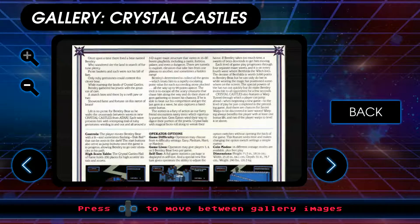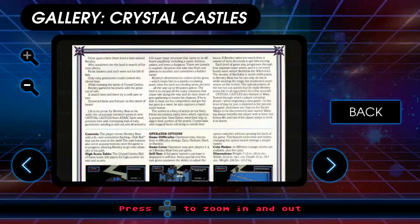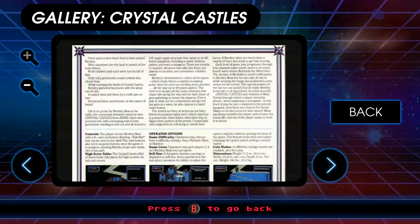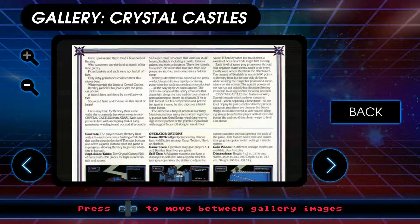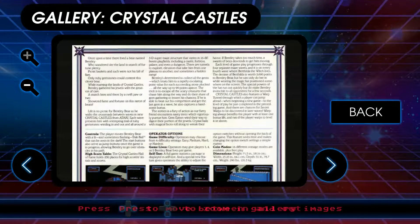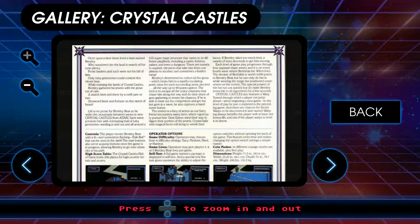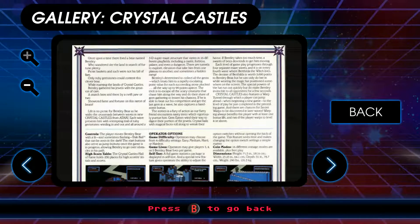'Once upon a time, there lived a bear named Bentley, who wandered o'er the land in search of fortune plenty.' That doesn't scan very well. 'Picnic baskets and such were not his bill of fare. Only ruby gemstones could content this clever bear. While naming the lands of Crystal Castles, Bentley gathered his jewels with the greatest of care.' I bet he did. That's what she said — all of the innuendo.